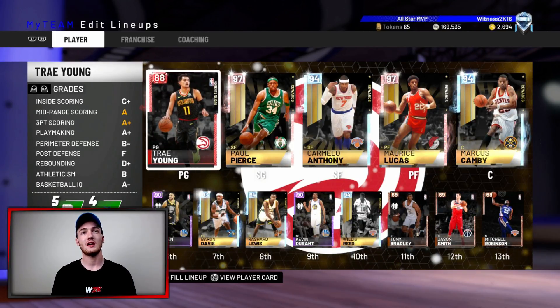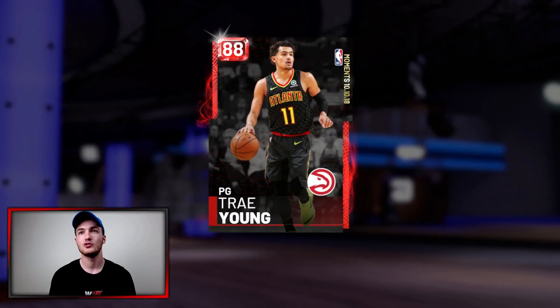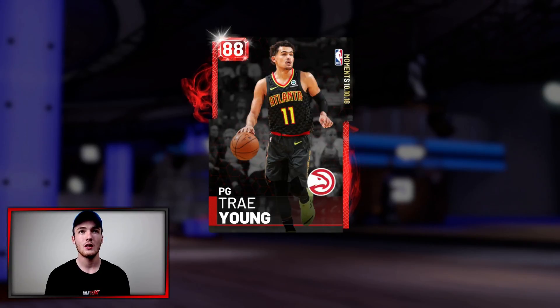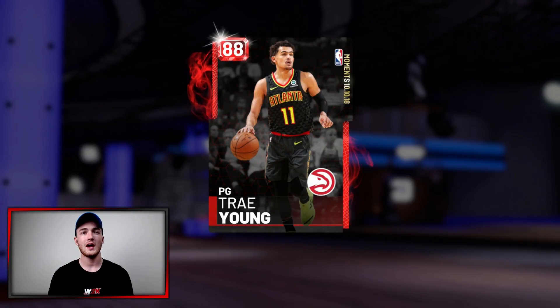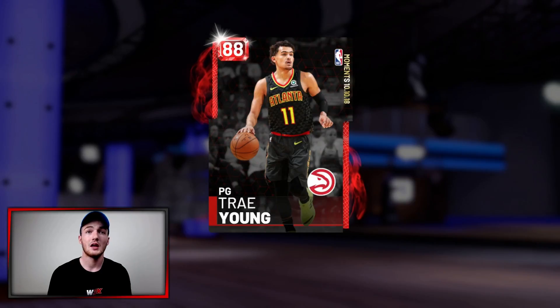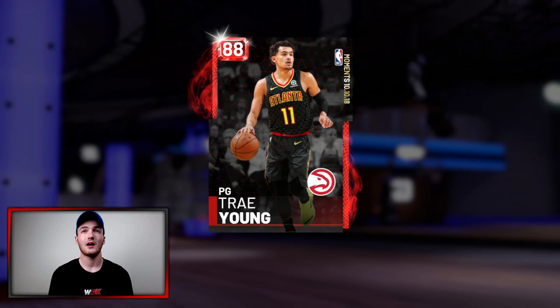We got this 88 overall Ruby Moments Trey Young — this card looks dope. As you can see on the card, it has the actual date of the moment: the 10th of the 10th, 2018, which is really cool. One confusing thing is Trey Young was a Gold, gets a moment, and goes to a Ruby. It's all very confusing, but I prefer a Ruby over an Emerald anyway.